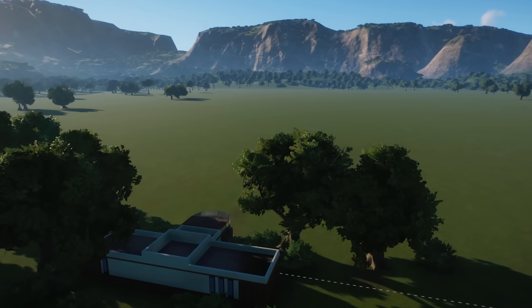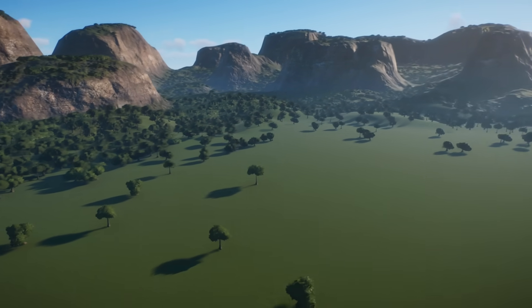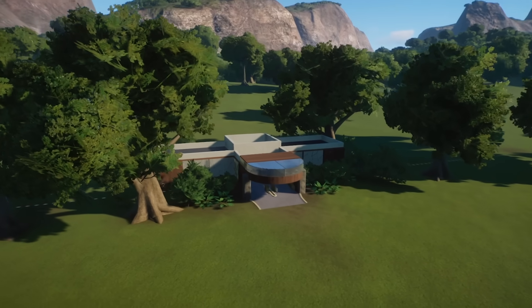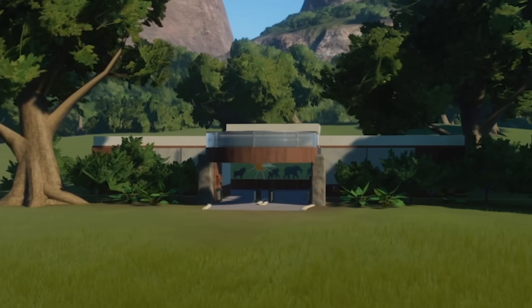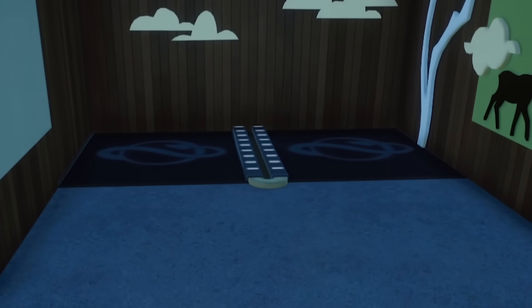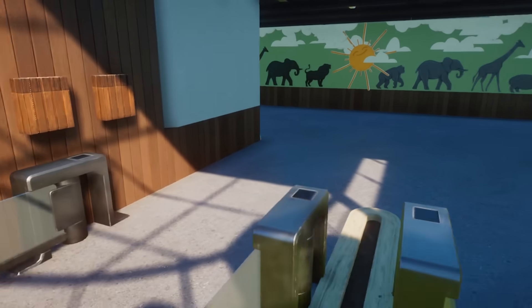Oh my god, look how picturesque it is. How do people even get to this zoo, actually? I'm not seeing any existing roads or freeways. Well, I don't know how it happens, but it looks like this is a building that brings our guests. Like, if we go in here, what are we gonna find? Well, these look like teleportation pads if ever I've seen them. I guess we'll find out soon enough.